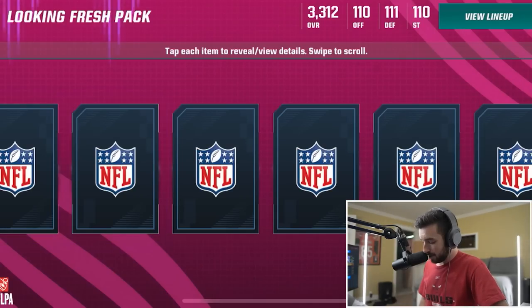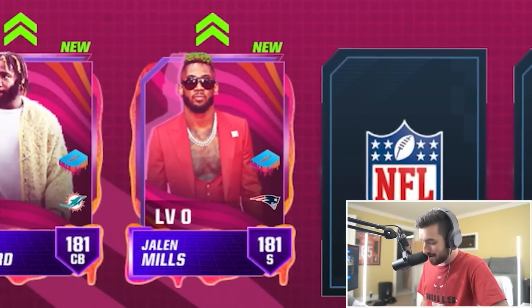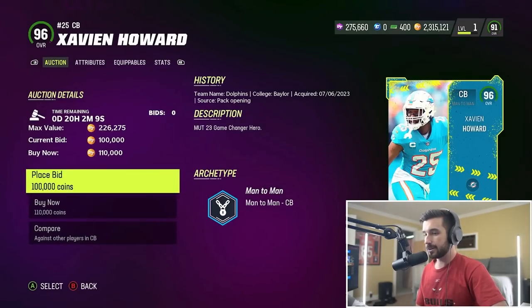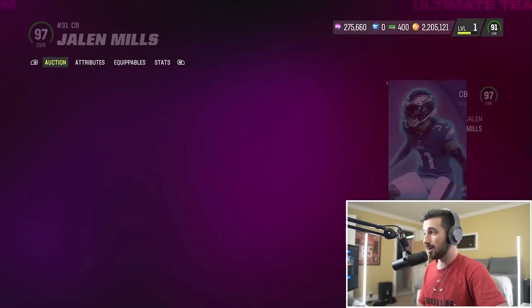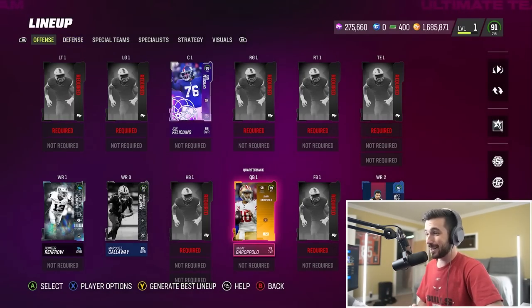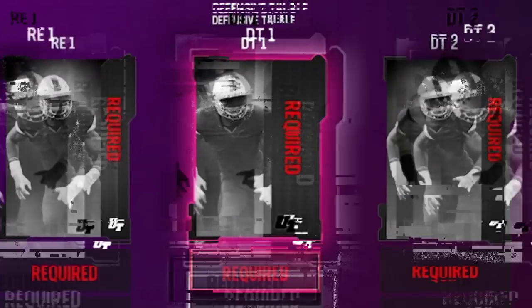Holy crap! Zavian Howard is our first pull at 181 overall. Jalen Mills, the safety, also 181 overall. Third card is Spencer Brown, a defensive tackle - but then another Darrell Taylor duplicate. Zavian Howard's got a 96 overall card for 110,000 coins, and he's going to be one of our starting cornerbacks. Jalen Mills has a 97 overall, also 110,000 coins, and he's going to be our other starting cornerback. Spencer Brown is not in the game, so we get to pick a different defensive tackle from the Buffalo Bills - Daquan Jones, 93 overall for just 34K.